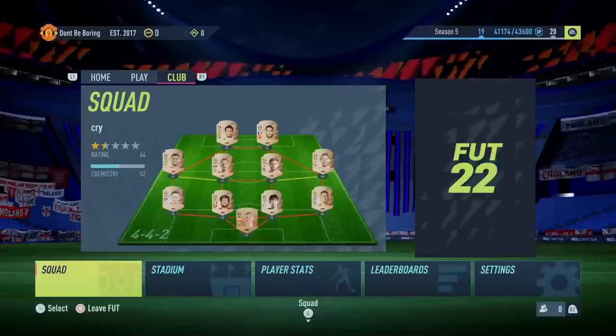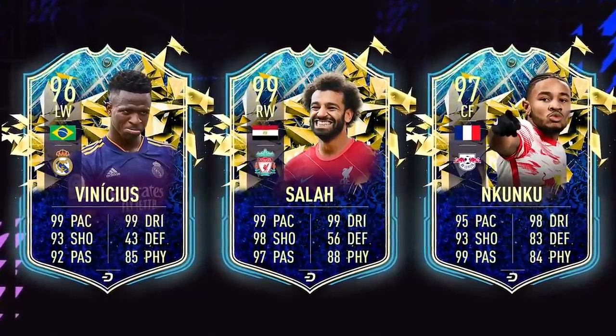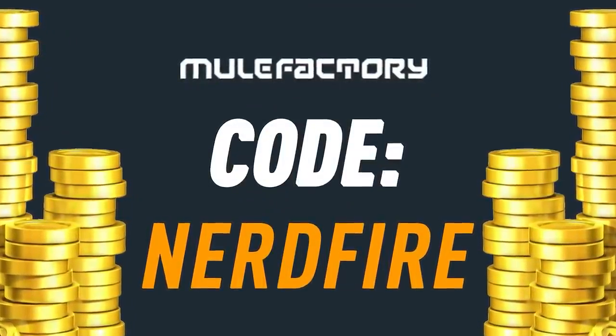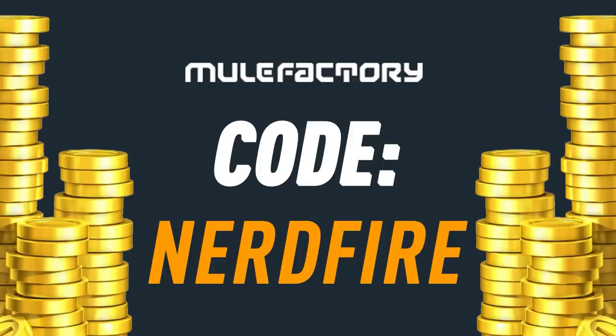We have got our Serie A Team of the Season Fut Champs Rewards. Let's open them up and see what we can get. If you've got nothing left, head over to MuleFactory.com for the cheapest, most safe and reliable coins, and use the code NERDFIRE at the checkout for 5% off your order.